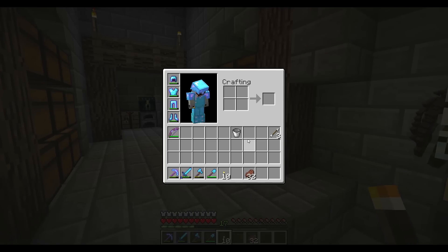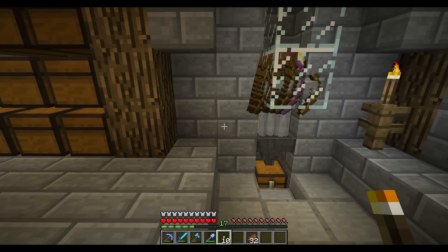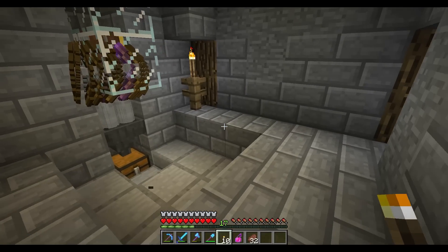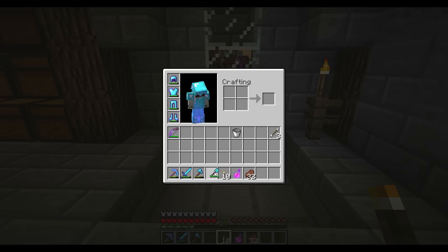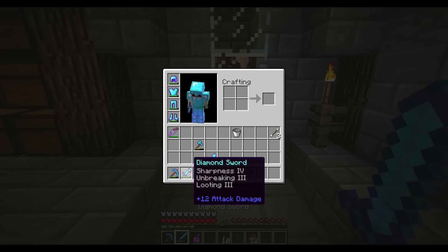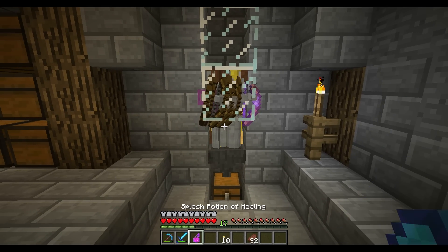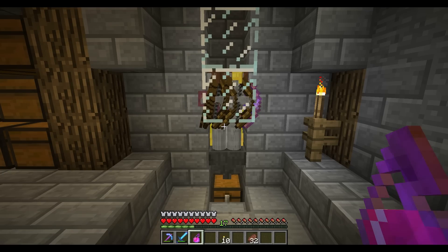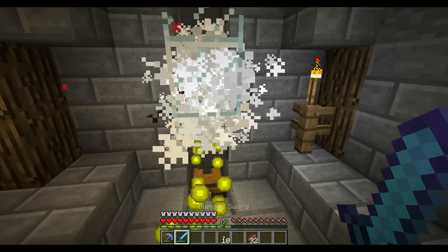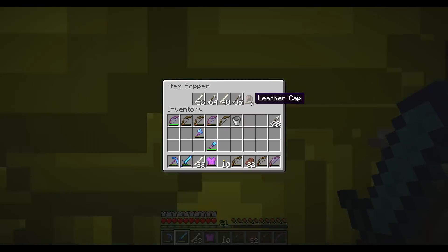Alright, we are back. I went ahead and found my bow — it was in the chest where I keep all the enchanted drops. I must have accidentally put it in there. Let's grab a splash potion of healing. I was only AFK for probably about 10 minutes. That sword does have looting on it, so we're going to toss this potion and switch to our looting sword real quick — that should give us more drops. Getting all kinds of XP, bones, and all kinds of other stuff.